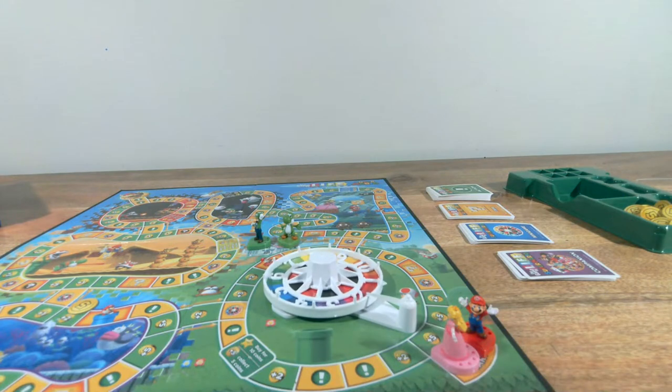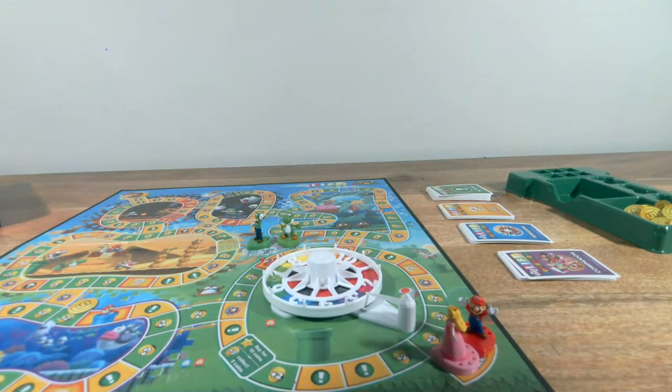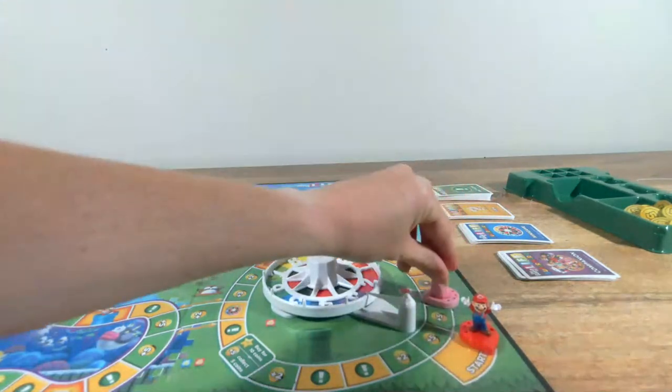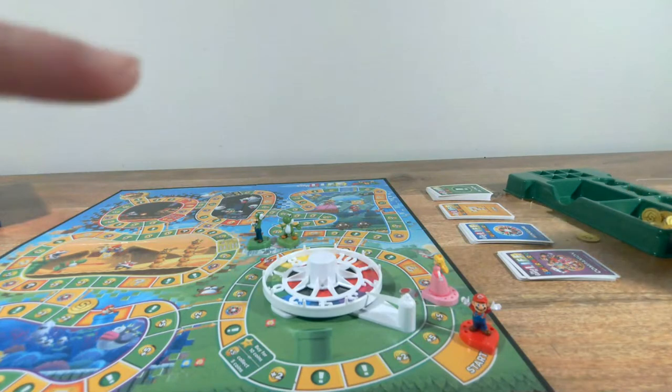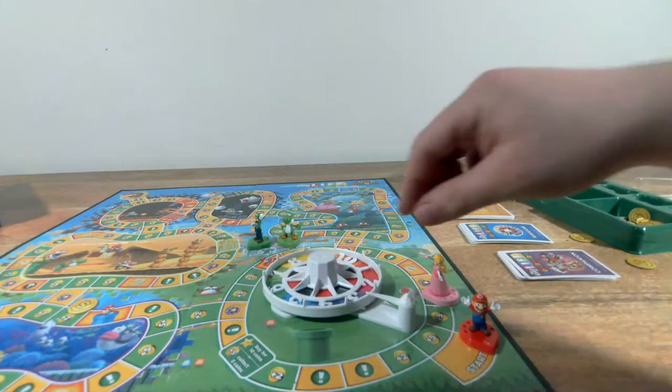I spin again. I rolled a three. One, two, three — I get two coins, please. Two coins for Pirate Penny. Now it's my turn. I rolled a three as well. I've landed on one of the action cards here. Block — spin to collect a reward from the bank. I'll collect that times my spin — that's how many coins I collect. Spinning — I want a big number. A five, so let me see — that's six. Collect six coins.